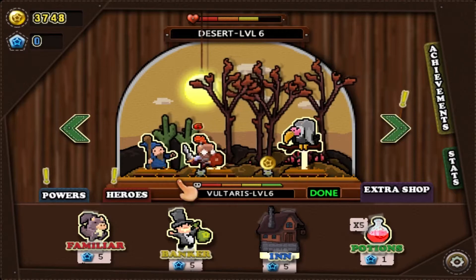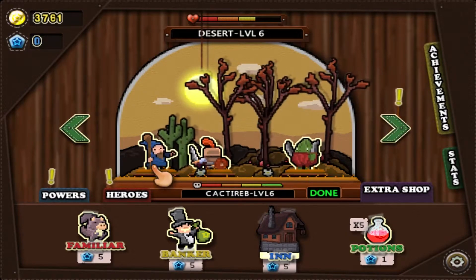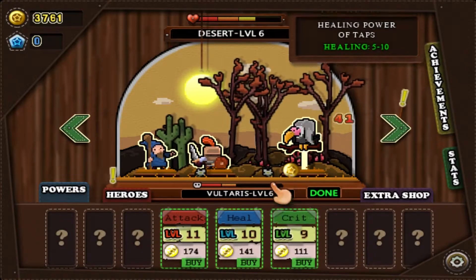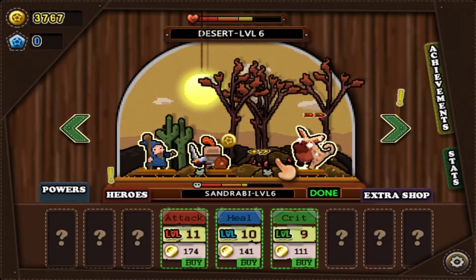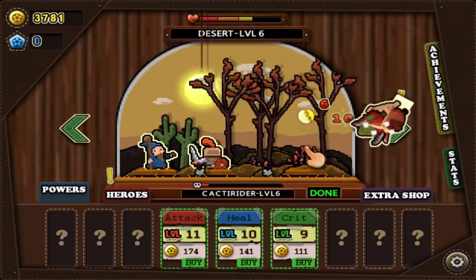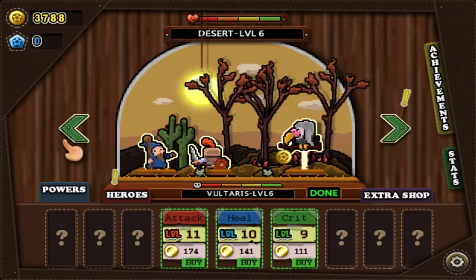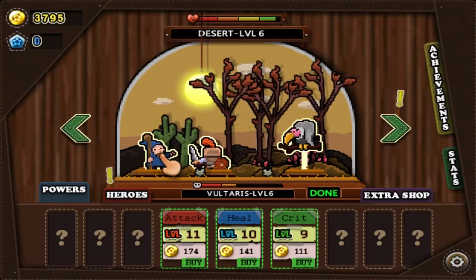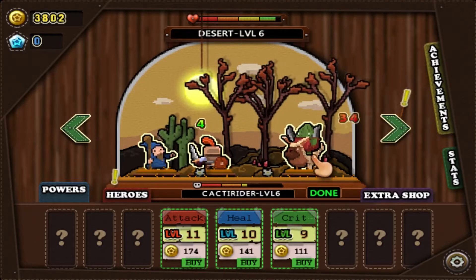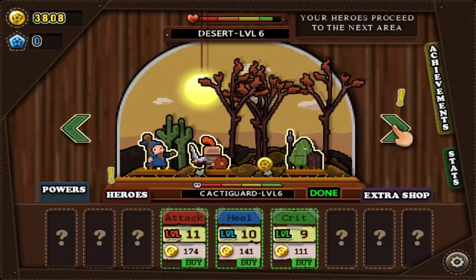That's pretty much it for the gameplay. You attack enemies, you earn money, and you use that money to upgrade your hero's abilities and also your player abilities. You're able to let the characters attack by themselves, and you can also assist them by clicking on enemies or clicking on your hero to heal them. When you kill a certain amount of enemies on the level, you're able to transition to the next level using this button here.